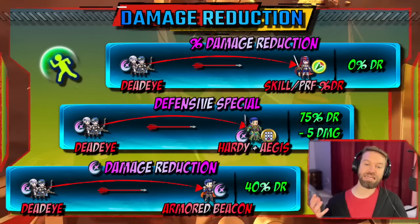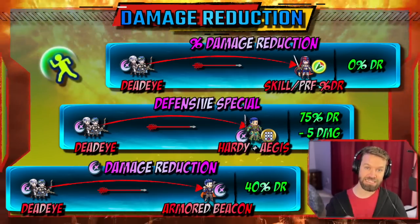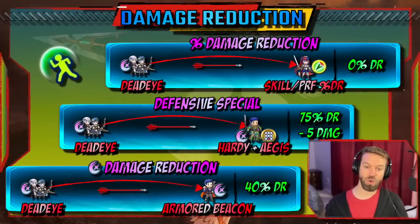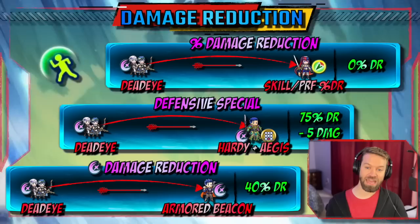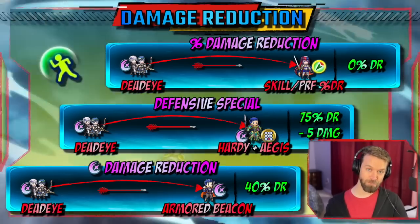It is not pierceable as well, but we need to get to Armored Beacon because that's what we're really talking about. This is special-based damage reduction. Deadeye is going to come in, and you are still going to get that 40% DR. But compare the two.